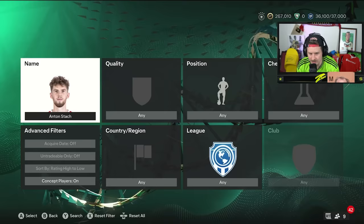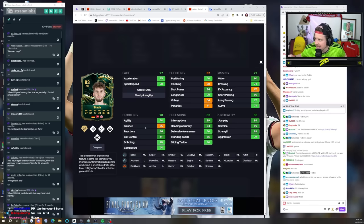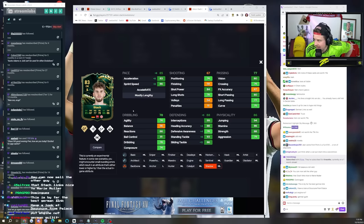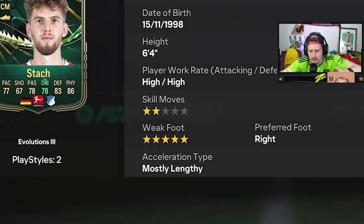Wait, is it Anton Stach? Pronounce his name correct - he's German. Stach. Anton Stach. He can play CM, CDM, and center forward. He gets five-star weak foot. He's the German Hullet even though he's not in Club Hullet. 83 acceleration with 86 sprint speed and he's lengthy. He's the German Viera, man. Stach as an 83, mostly lengthy, five-star weak foot, 6'4" already in terms of body type - I'm loving what I'm seeing.